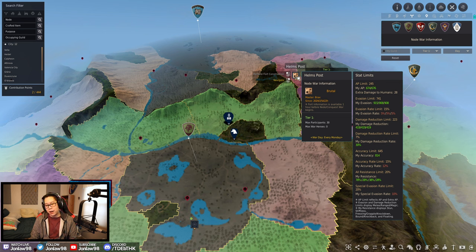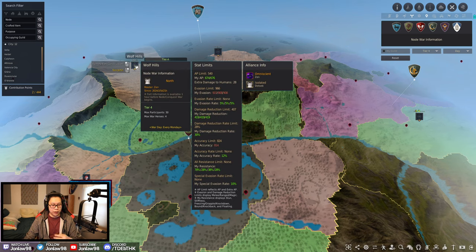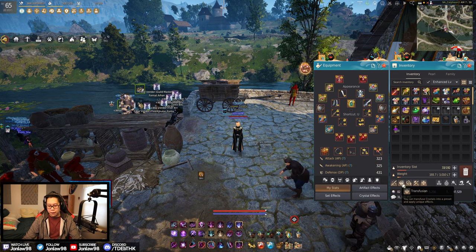Admittedly, it's kind of hard to reach the special evasion limit and regular evasion limit, but if you're not an evasion build it doesn't matter. At least the things you want to meet are accuracy, AP, and damage reduction. Play how you think you will do. If you're looking at tier 4 nodes the numbers will be higher, and you adjust your crystals based on what you're doing that day. Just go to node war, pick the day you're warring, and pick the node.